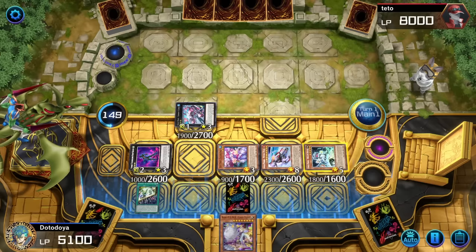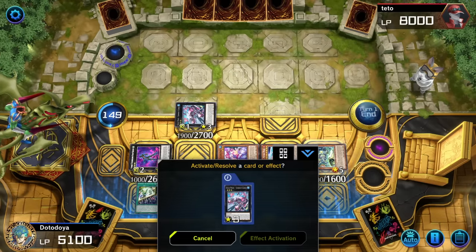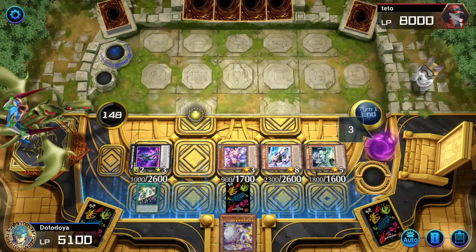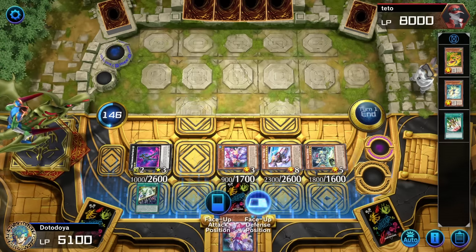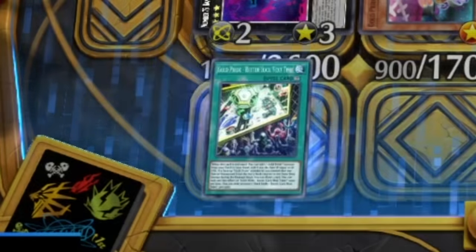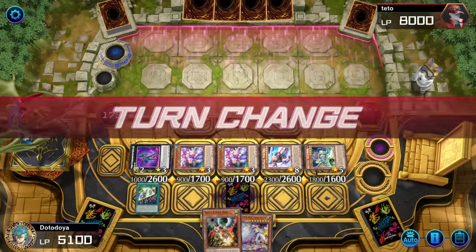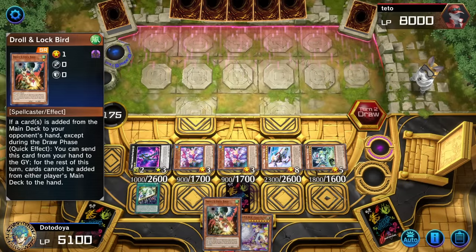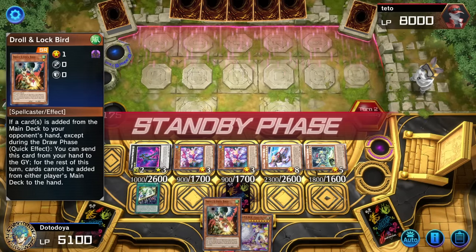I thought I summoned one too many times — I thought I was getting nibbed. Chariot Carry is unfortunately going to dimension one of them. Only dimensions that one, then we get another Captain Carry out and we get to draw a card. Hopefully we get a hand trap. Droll and Lockbird — yes! That is exactly what I want to see.